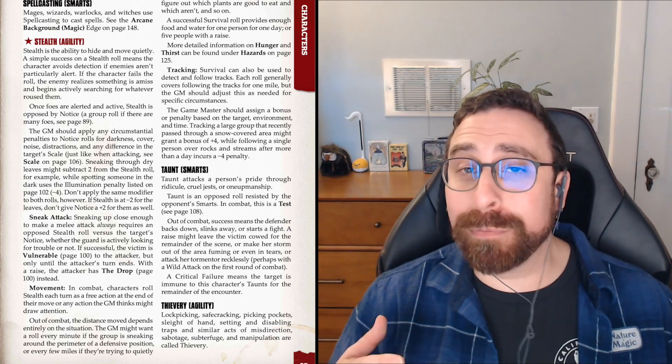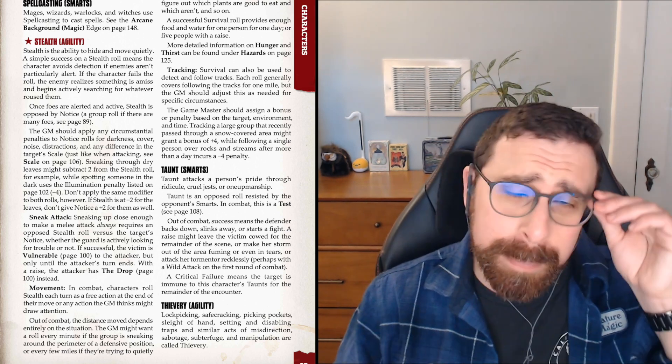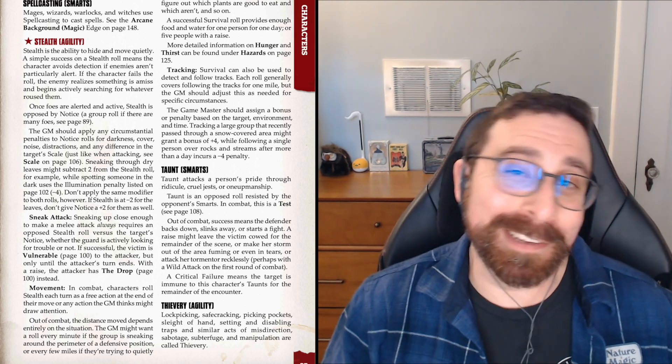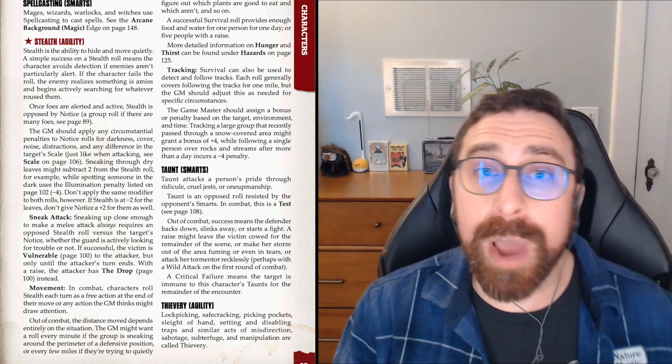Sneak attack — can you sneak attack in Savage Worlds? You can. There's not a ton of rules here, and it doesn't necessarily do what you want. Everyone can do a sneak attack to get a damage bonus, and there's also an edge we'll talk about later. Very basically, if you're trying to sneak up on somebody in melee, it always requires an opposed roll regardless of whether your target is in an alert state or not — stealth versus notice. If the sneak attacker succeeds, the target is vulnerable only for the first action. So even if you want to do two actions against them, they're only vulnerable for that first one.